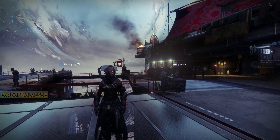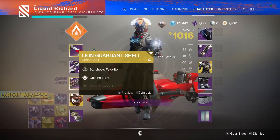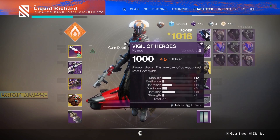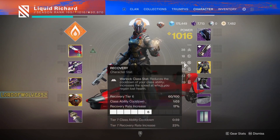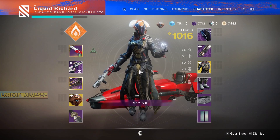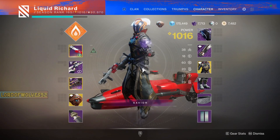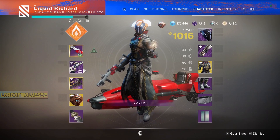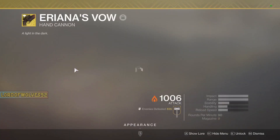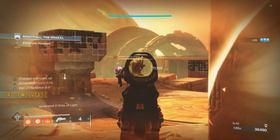Now that we're in the game, we can start building out from there. We have two options: we can start choosing weapons we want, or start putting on perks that'll dictate those weapons. But what I like to do is choose my weapons first. We're going to be going into Grandmaster Nightfalls where there are champions. The first weapon I think of when it comes to champions is Ariana's Vow — so we're going to equip that as our exotic. It's a long range weapon, uses special ammo, and can deal piercing damage, which is perfect for high level activities.